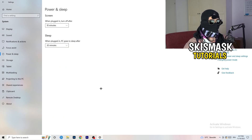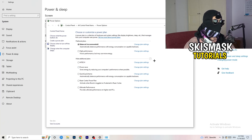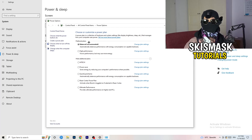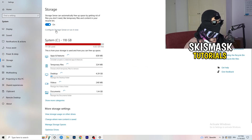Go to Power and Sleep settings, then click 'Additional power settings' on the right-hand side. You'll see power plan options — for me, Balanced works best, but some PCs work better on High Performance or other plans. Check for yourself which one works best for your system.